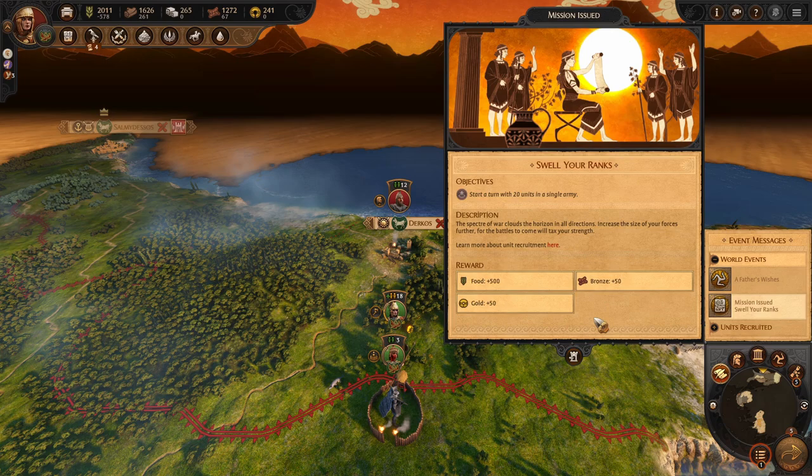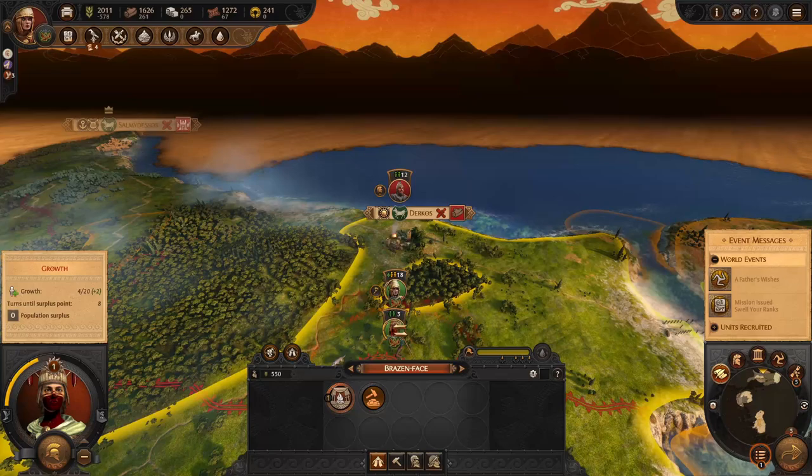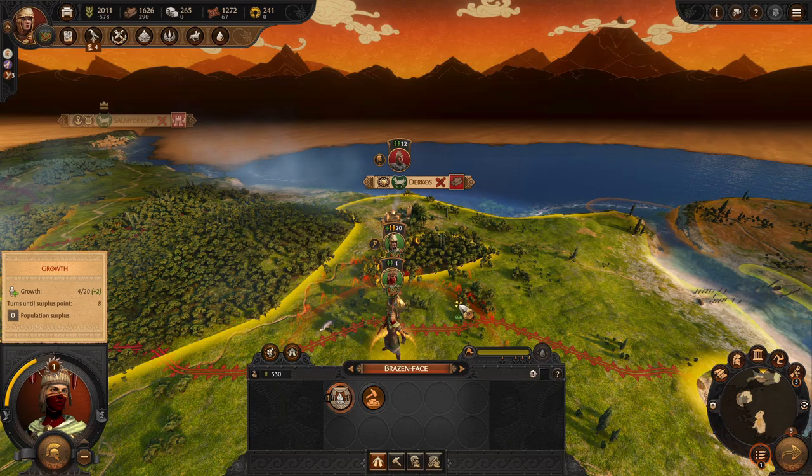There's also a mission to 'Swell Our Ranks' - start a turn with 20 units in a single army. We'll get that next turn and get some nice rewards because of this recruitment center. We're now on the move and done with this turn.